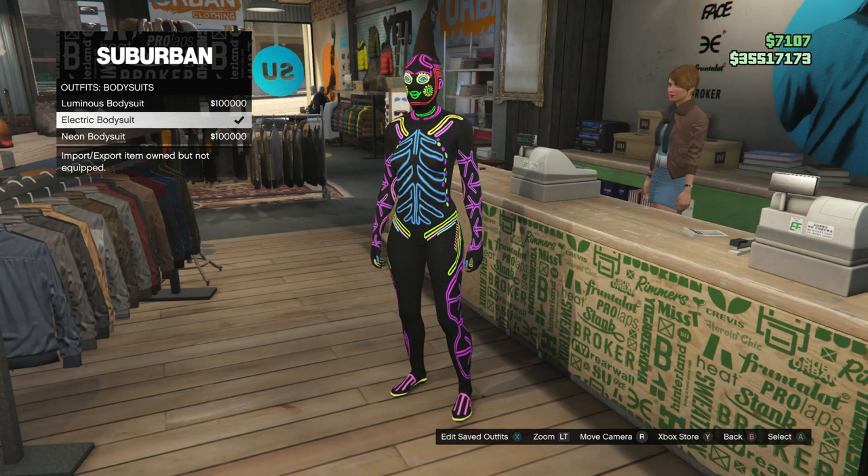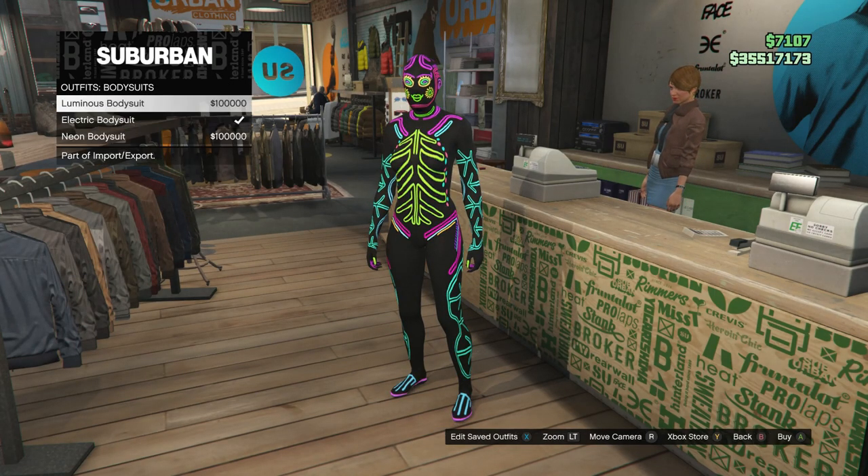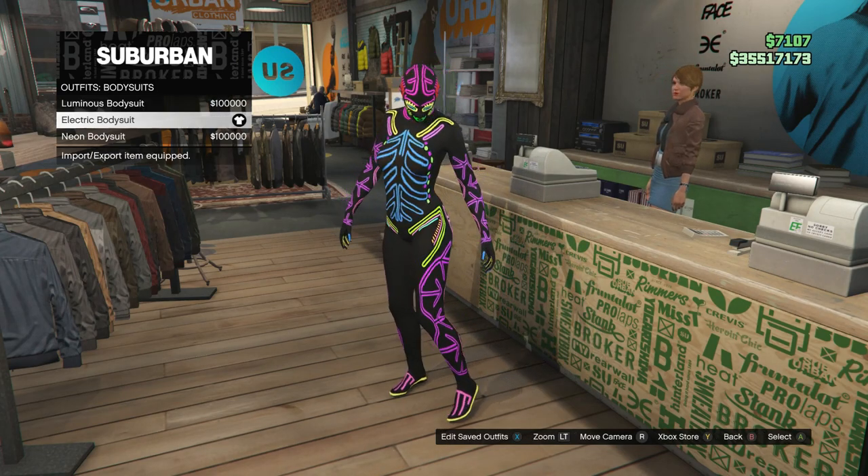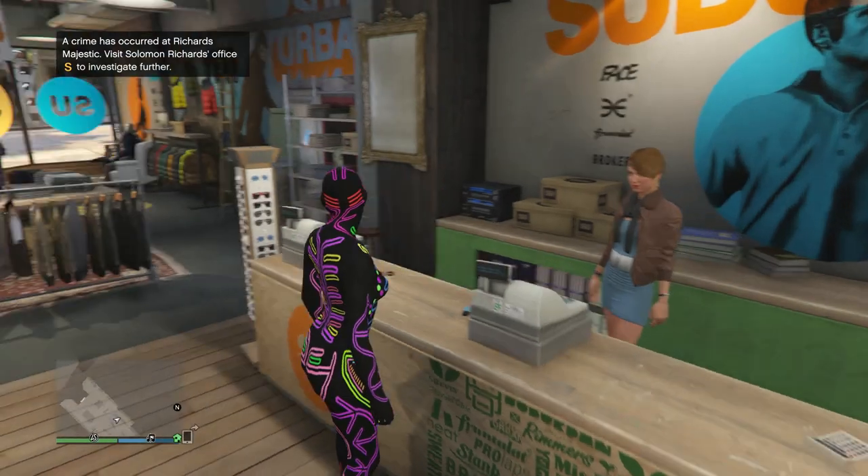Go ahead and click on body suits and you're going to want to go ahead and buy one of these three body suits right here. After you do buy one of these body suits just go ahead and equip it on your character and now you can back out of the front counter.